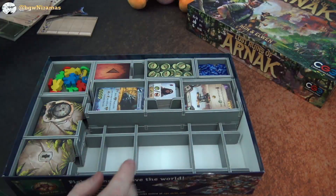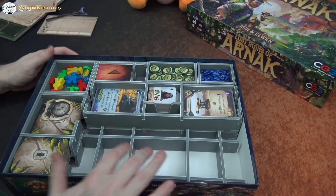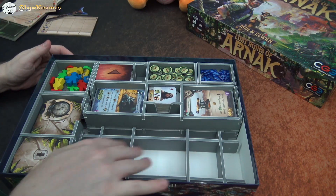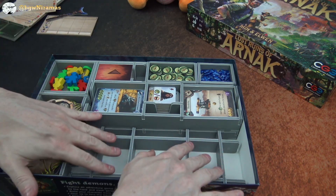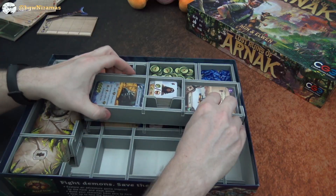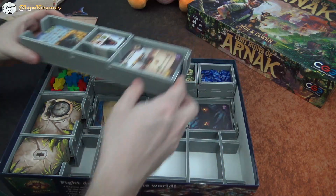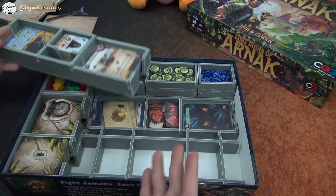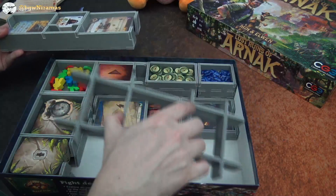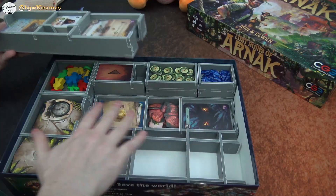And this is pretty cool. I haven't seen this before, but this is a new feature in the Folded Space insert where they have a filler piece like this. So instead of making more boxes than needed just to fill out space, they have this filler piece instead. Easy and nice, and perfect in height.